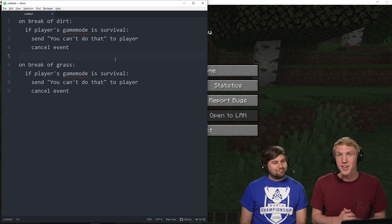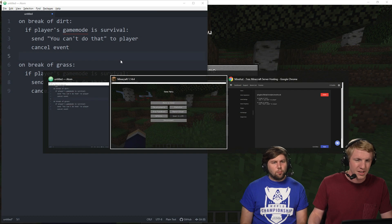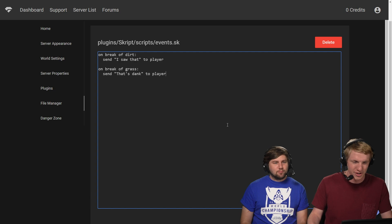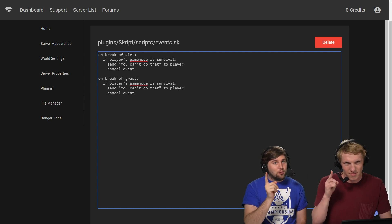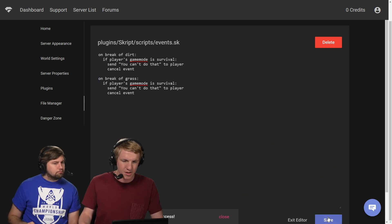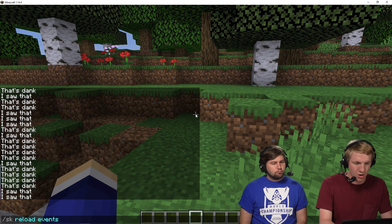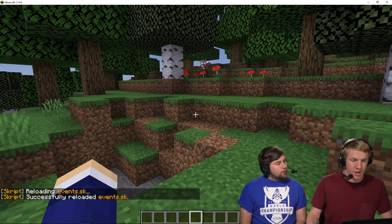So if the player's gamemode is survival they should now not be able to break grass or dirt. We almost forgot — we have to copy this into our file manager and put it on Mindhut. So remember, we're in the file manager in the Mindhut panel. If you don't know how to get here, you haven't watched the previous Skript videos, so go do that first. We put it over here, click save, go back in game, do 'sk reload' — the script was called events — and there we go, successfully reloaded.